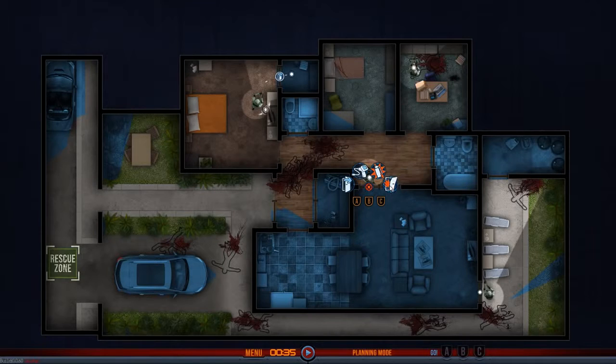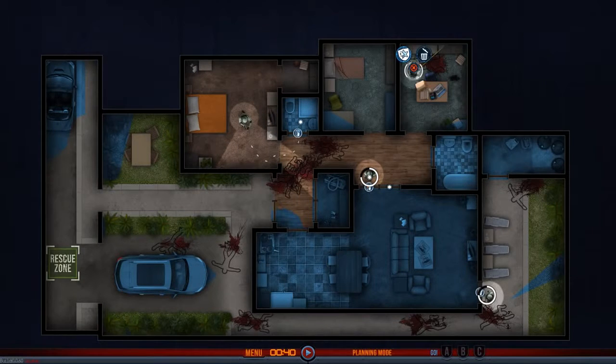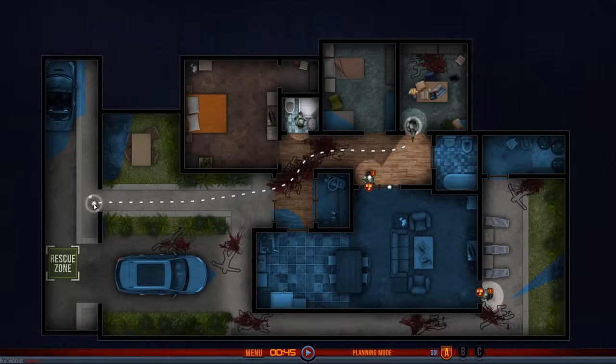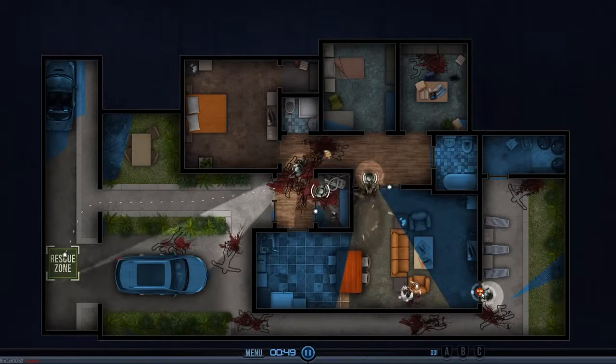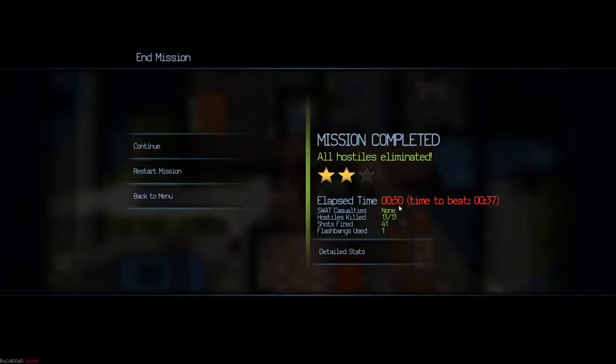Let's do the thing where we set up a dual breaching charge — that is just so much fun. How do I tell the hostage to come with me? Order the hostage — follow me, hostage woman. Let's get the hostage safely to the rescue zone while we take care of this. She's just going to casually walk by while we're blowing up these doors. We took out all the bad guys — I took a little too long, 50 seconds of play time instead of 37, but nonetheless everyone survived and the hostage lived too.